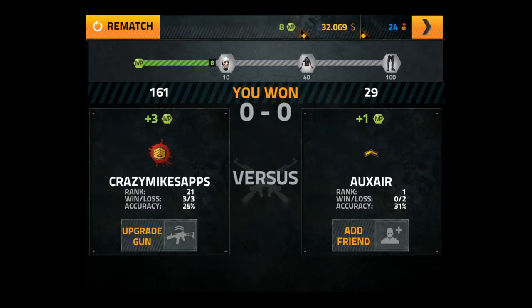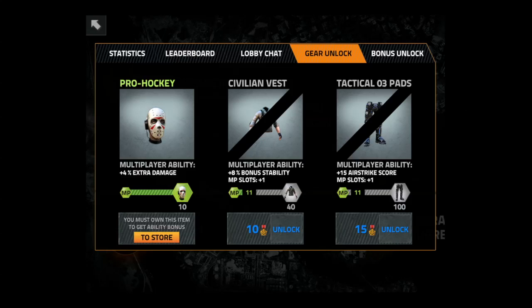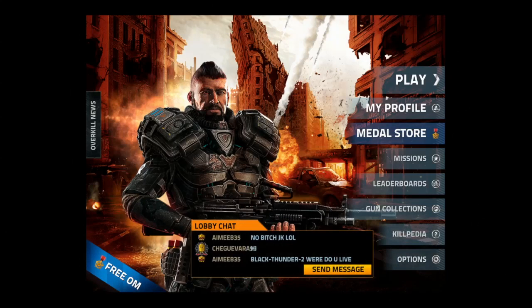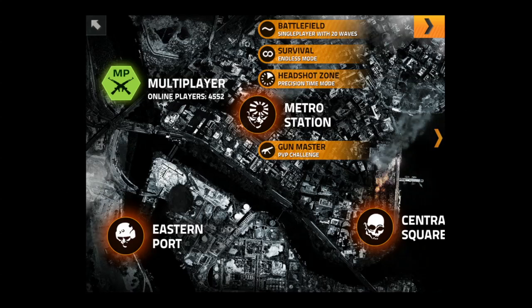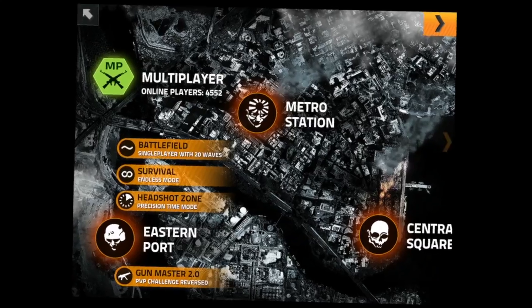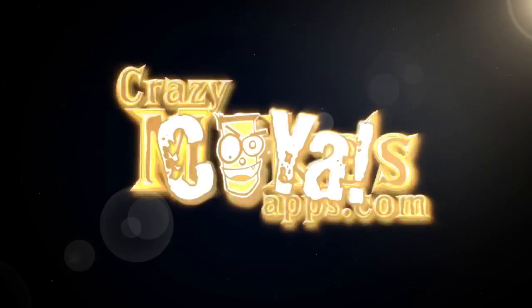Nine rounds, starting with the best gun down to the least. You can get different gear and unlock it during the tournament multiplayer game mode, and that's it for Overkill 2 updated. This app is available for iPad, iPhone, iPod Touch, and Android. You can download it using the link below in the description. Until next time, Crazy Mike from Crazy Mike's Apps saying, see ya.